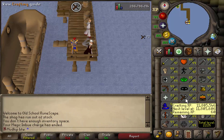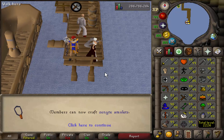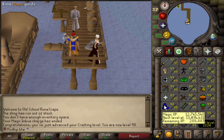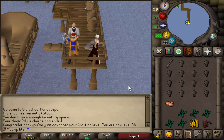Here it finally is — 98 crafting! We're on the last stretch. We still have about 10k molten glass in the bank so I'm not completely stuck at charter ships. We've been getting some decent magic XP as well — we're under 300k to the magic level, which we're not going to get by the time we hit 99 crafting.